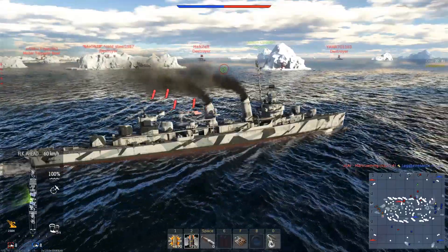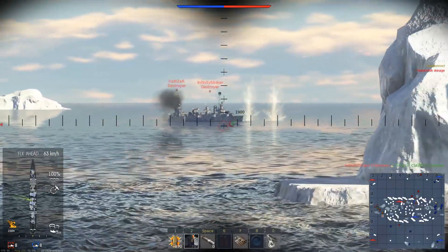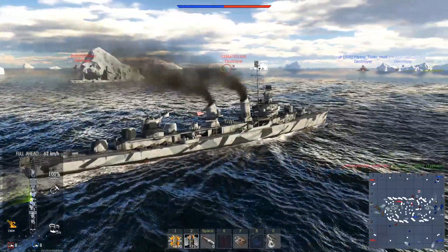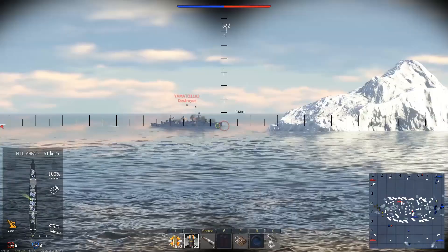The Fletcher isn't like that. It's mobile enough to get around the map at a fairly reasonable pace — actually not a whole lot slower than some of the PT boats I've managed to encounter on the maps. So it's an ideal ship to put into an offensive position and then be able to rapidly switch back to a defensive one if needed, which is what I've done here.